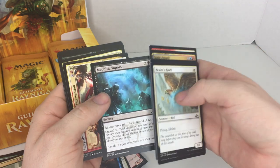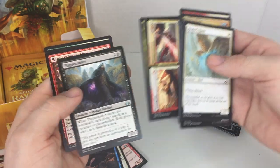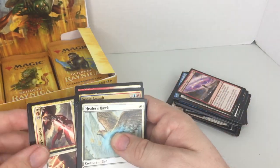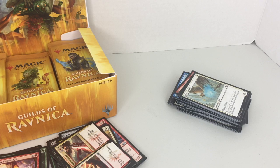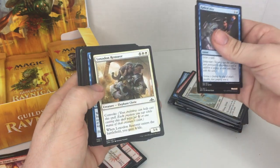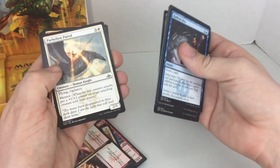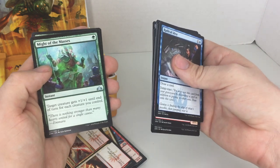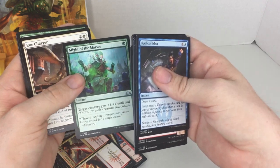All creatures get +1/+1 till end of turn — dang. I'm not familiar with what this one does but I'll definitely look at it later. Runaway Steam-Kin — looks like we get that weird dual land in every pack. I've only seen a limited amount of cards on the online game so I'm not familiar with all of these. Oh, target creature gets +1/+1 until end of turn and for each creature you can — okay, that's pretty good, that's a strong card for one mana.